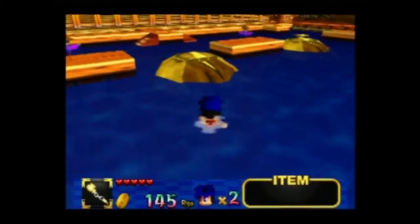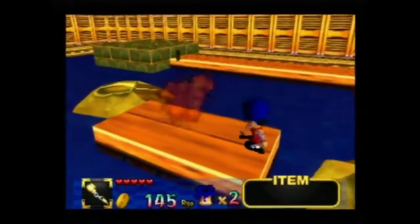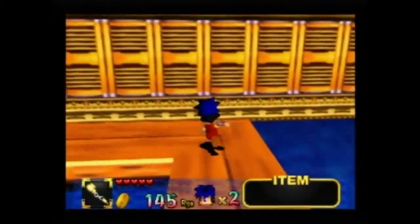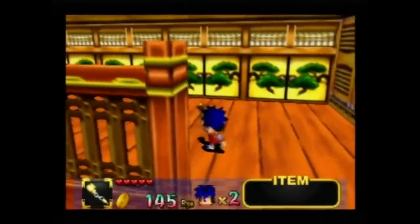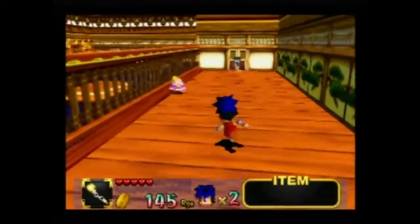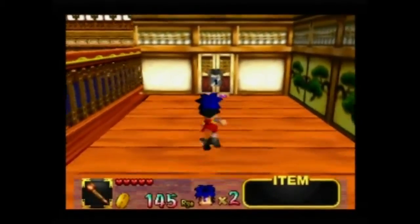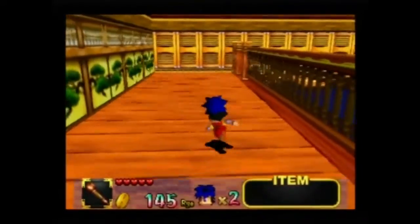I remember one way - you didn't need the Scarecrow for much, but as a child Link, if you played a song for him, and then in the future you play the song again, he'll remember you, and then you can summon him at very few places. Navi would go off, just hover somewhere, and you'd wonder why is she hovering there? I see a locked door. Navi would go to places and you'd think why? But you'd need to play the Song of the Scarecrow.